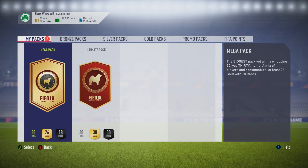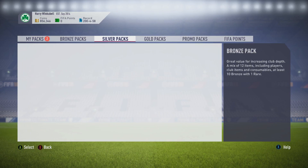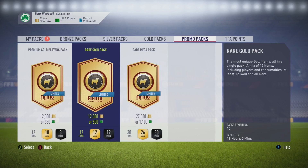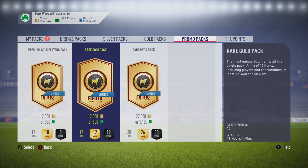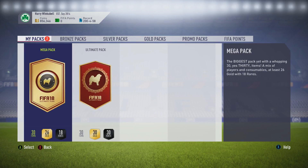Here we are in the store now. I really like these pack designs — I like how they've got a different design for each of the packs. All the packs are half price as well, so that's why they're such strange prices. We've got the mega pack and of course the ultimate pack, so we'll start things off with the mega pack and see how we do.